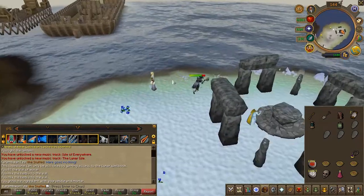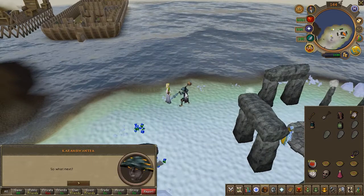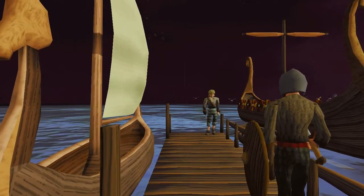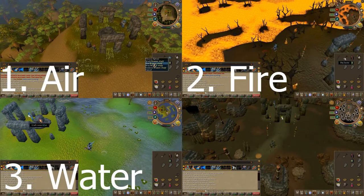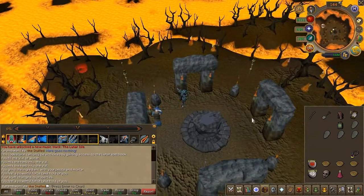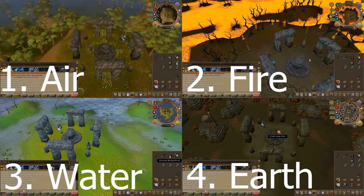With your potion complete, head back to the Omnimancer on the southeastern part of the island. Speak to her — hopefully after the conversation she takes your vial. Then use your dream staff on the four rune altars in this specific order: air, fire, water, and earth. The process is straightforward — just use it on each altar. Feel free to pause the video and continue once you've done all four.